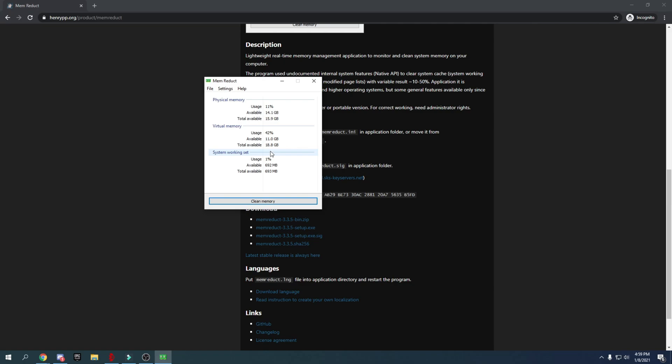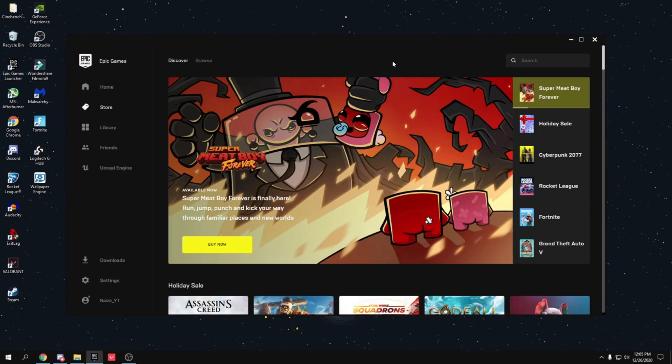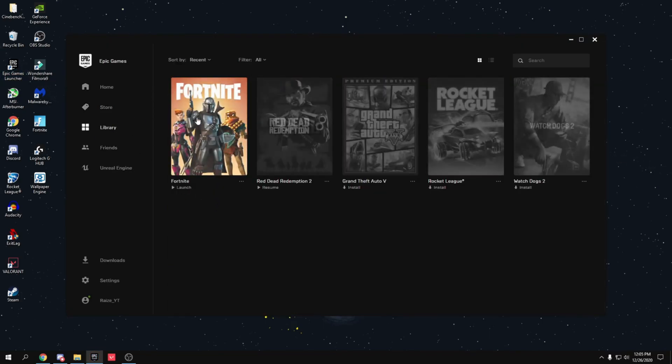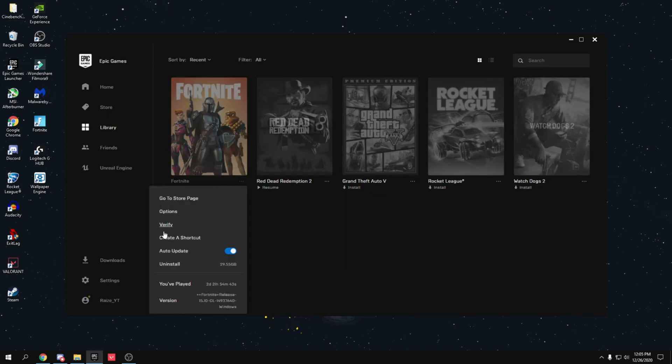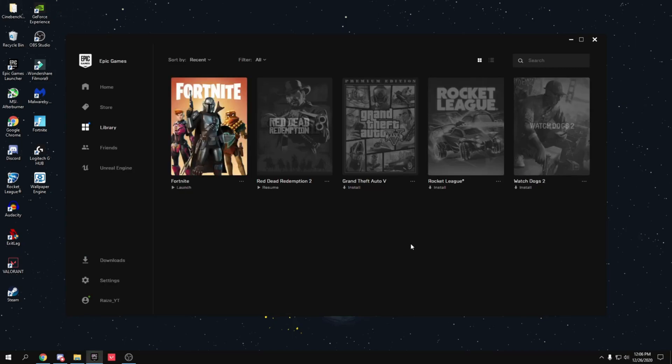Before launching Fortnite, open Mem Reduct and press Clean Memory, press yes — it will clean your memory and give you the lowest RAM usage possible, resulting in better performance. Now go to your Epic Games Launcher, head over to Library, find Fortnite, click the three dots, go to Options, and uncheck high resolution textures, then press Apply. I also recommend installing Fortnite on your SSD — SSDs are much faster than hard drives and give a huge performance boost. Fortnite is only 16 gigabytes without high-res textures.